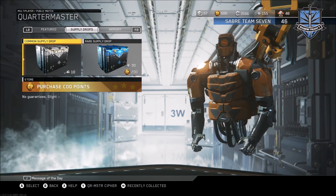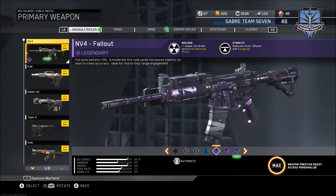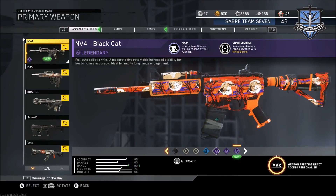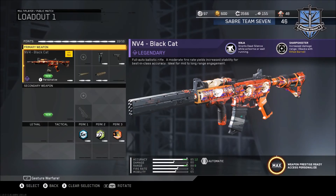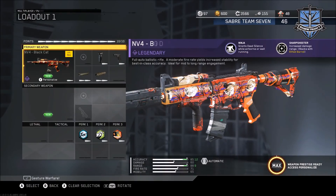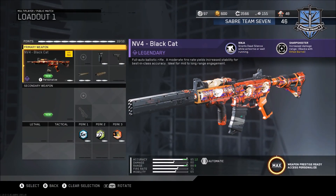We got literally everything we wanted. Let me go to the MV4 — I already have the MV4 Fallout but might as well use the Black Cat. I'll upload a video using it later today. I wish this camo was animated — it looks like a comic book type theme. The MV4 Black Cat has Ninja, which grants dead silence while airborne or wall running — I thought it was while crouching, my mistake. It also has Sharpshooter which increases damage range and stacks with rifled barrel.